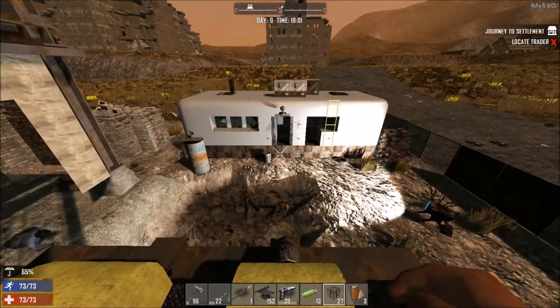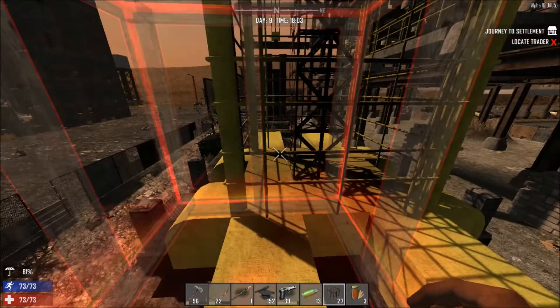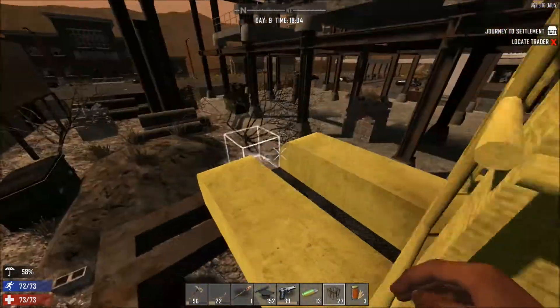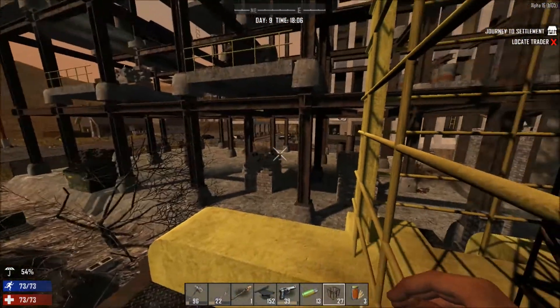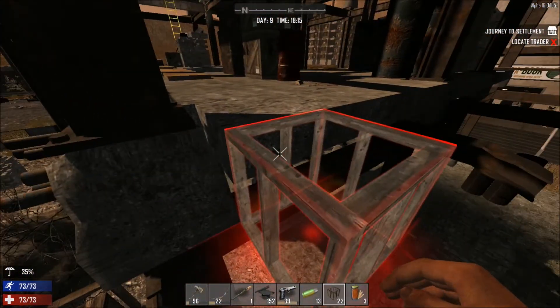Okay so we're back and I've cleared away some of the bigger zombies. The biker zombie that hangs out here is pretty intense so I've got rid of him, and there's a few crawlers around but I don't really want to mess around with those. We're going to try and have a look further up.